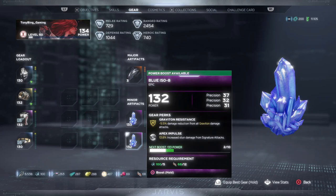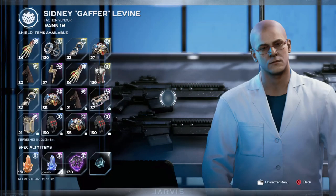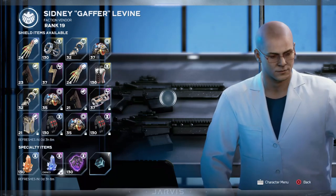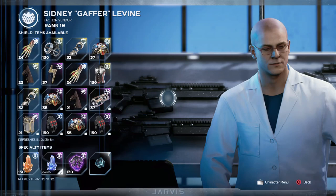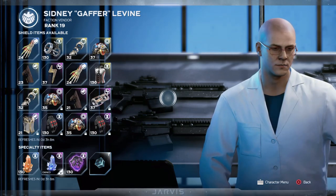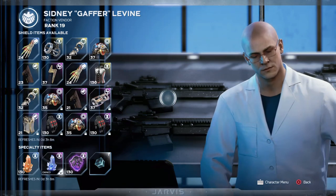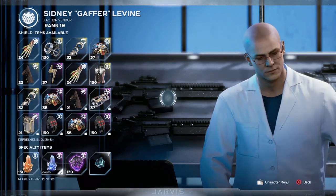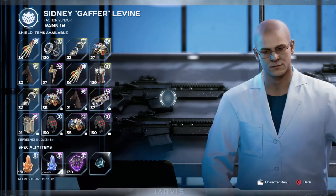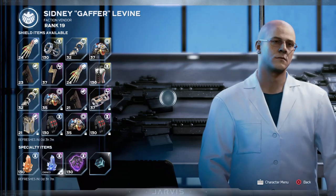These minor artifacts can roll three of the same stat. So if you're trying to build a tanky character or a glass cannon, these minor artifacts are exceptionally important. They're pretty hard to get in-game, especially when it comes to rare drops. So being able to go into a vendor once a day and have a selection of them is definitely great. Do not forget to go to both the Helicarrier and the Ant-Hill because they both have their separate faction vendors.